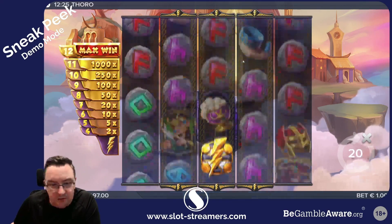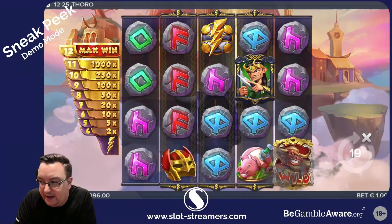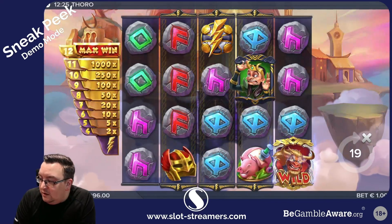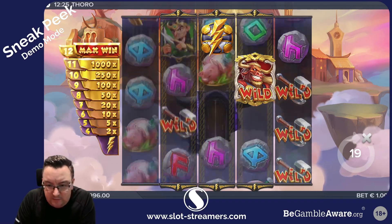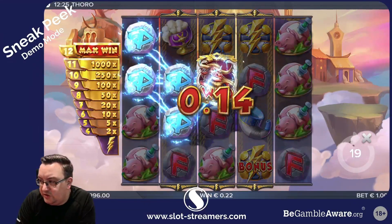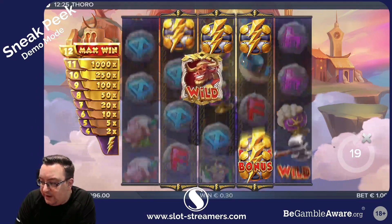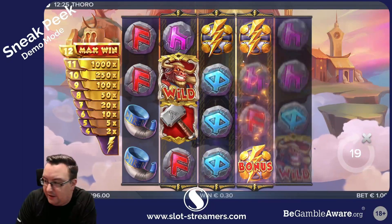What we're seeing here at the moment is our Loki re-spin feature. If we land two Loki symbols on the board we will get re-spin features, and it will keep re-spinning until we eventually land no more Loki. Very nicely we're getting another feature now — that is Toro. When Toro lands he is a walking wild, and no spins are taken from your balance while this re-spins on its own, so they are completely free ones.